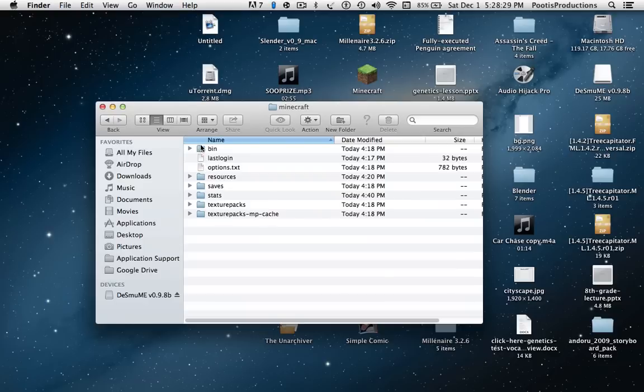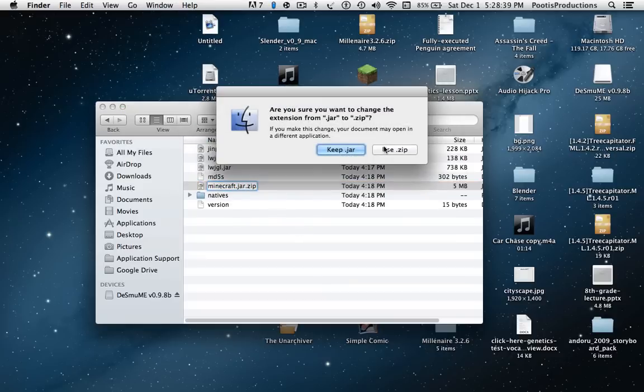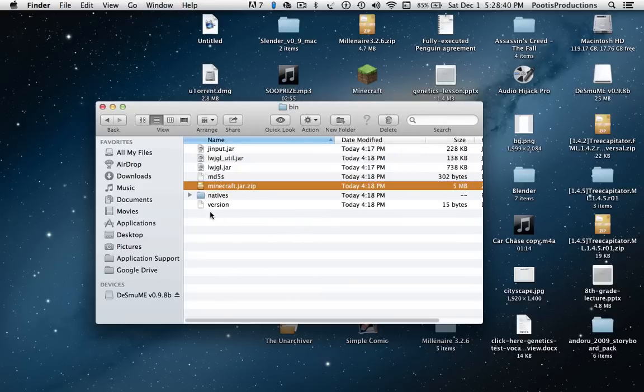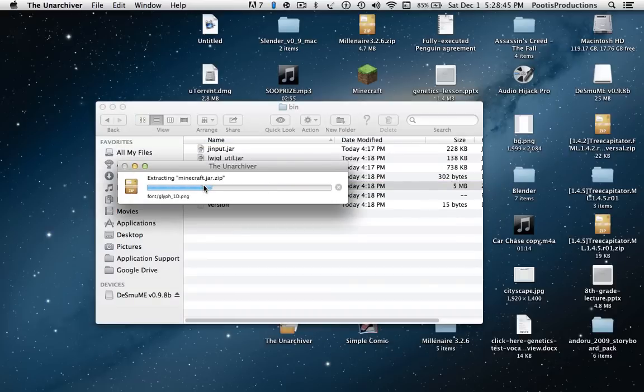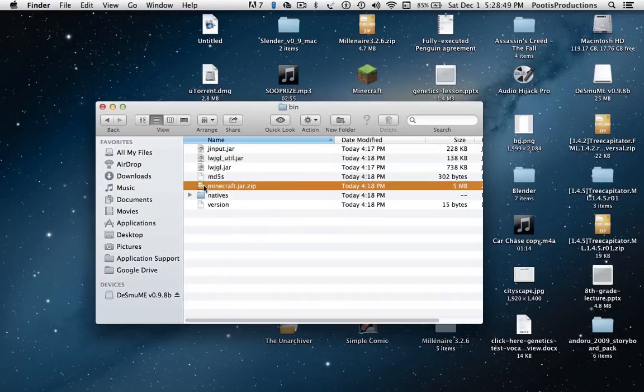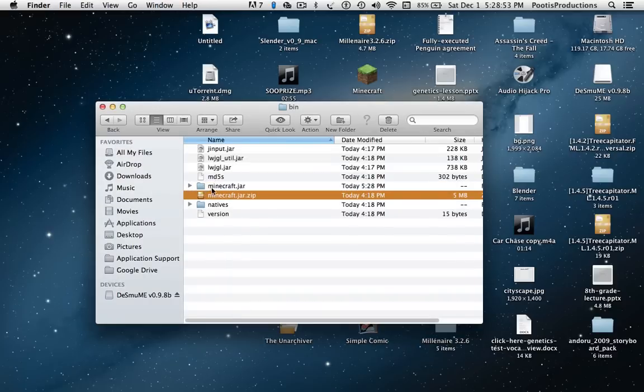Then what you want to do is go to your bin folder, then go to your Minecraft.jar. You want to rename this Minecraft.jar to .zip, and then use .zip. Then you want to extract that, and you'll get your Minecraft.jar folder.